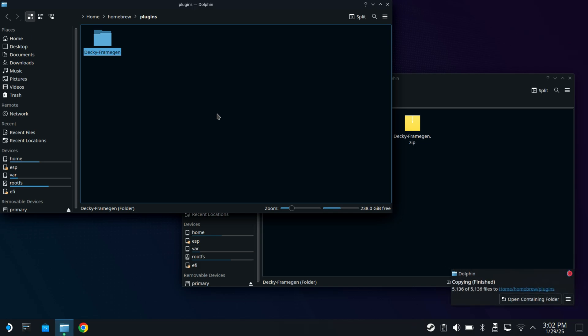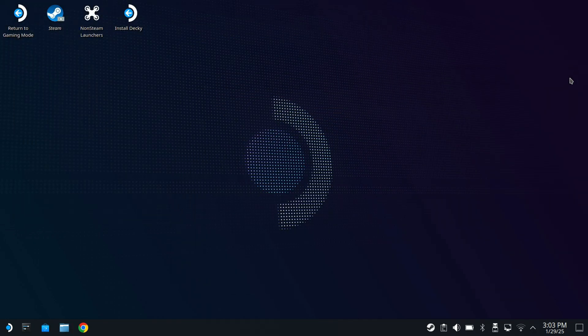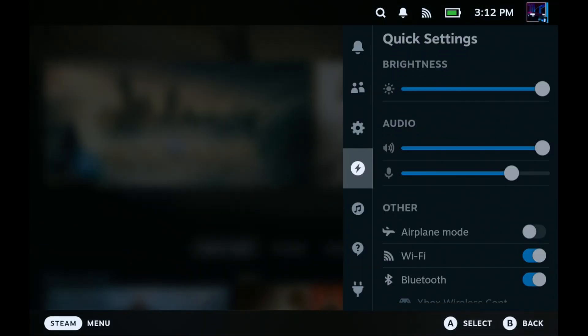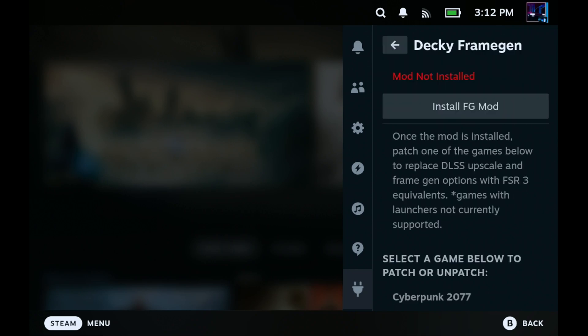Once that's done, we can close these out and go back to return to gaming mode. We'll finish getting this plugin installed over there through Decky Loader. Now that we're back in gaming mode, let's finish the install. Go to the quick access menu, go down to Decky, and here we have Decky Frame Gen now showing up for us.